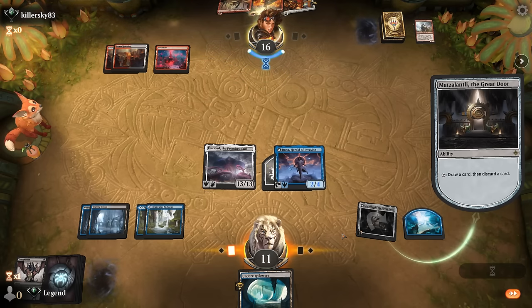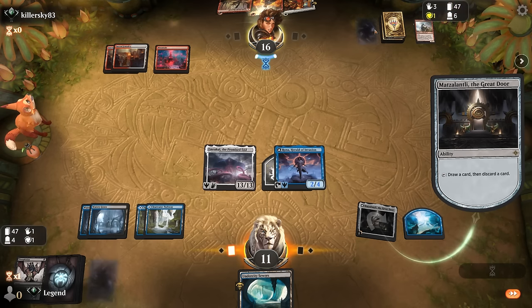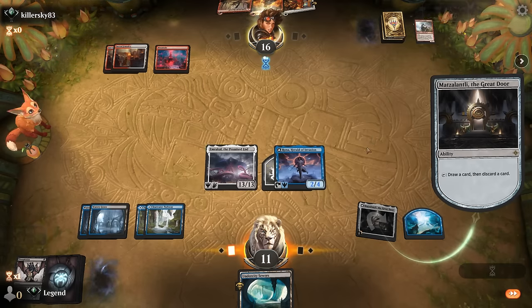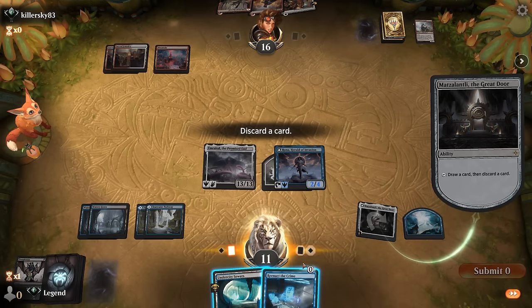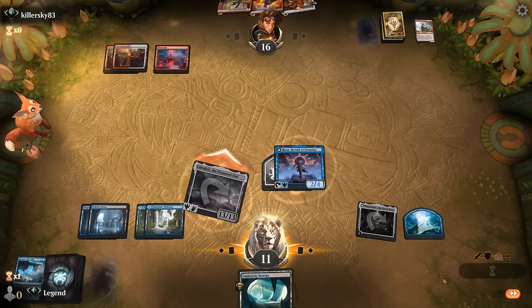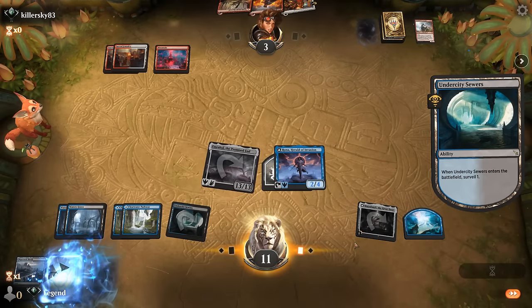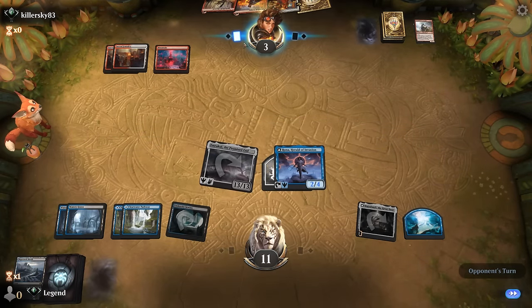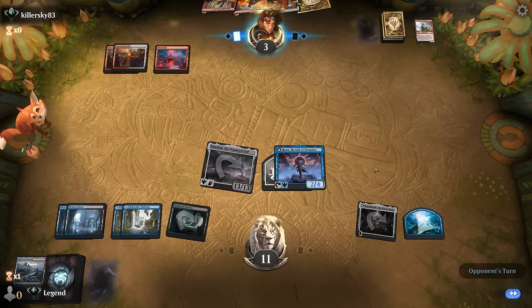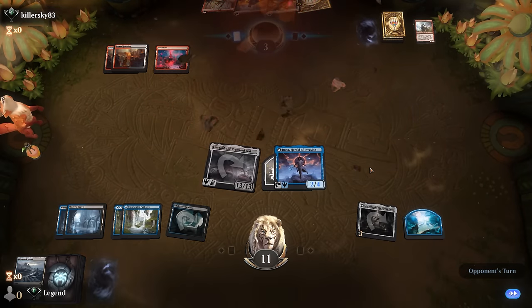If we don't find an untapped land we may as well leave Rona back on defense. With 36 power on board even with a hasty creature off the top, I don't see them dealing the remaining damage. We draw another Reenact the Crime which doesn't help much. We hit them for 13 and our opponent scoops. Onto the next one.